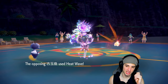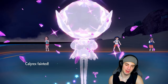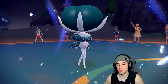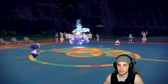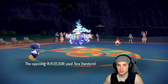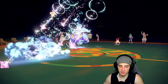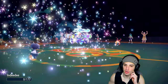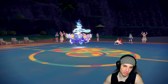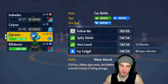Trick takes away my terrain. Heat Wave flies — Indeedee gets hit. I'm not going to be able to get off Trick Room, but I can Fake Out next turn. Chi-Yu, you're definitely making me think you have a Choice Scarf because you outsped my Choice Scarf Calyrex even at minus one speed. I think you're Choice Scarf.